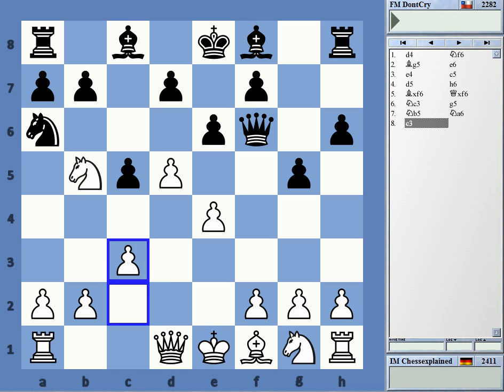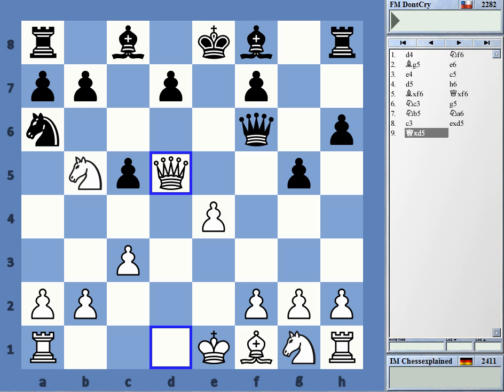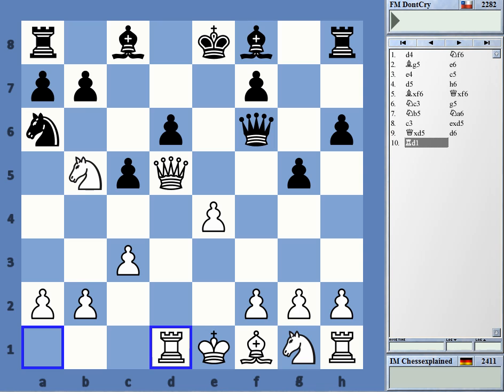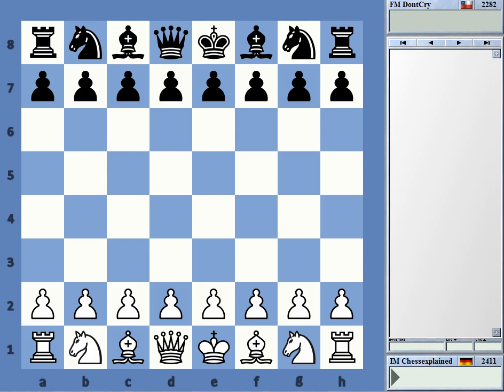Knight a6, now c3 looks good. Maybe bishop g7 after all, or d6. But taking is really weird — he's just inviting my queen right into the heart of his position, and it's a great place for it. Maybe he should play queen e6 trying to trade queens. D6 is basically gone now and after that he loses really everything. Kind of a weird game.